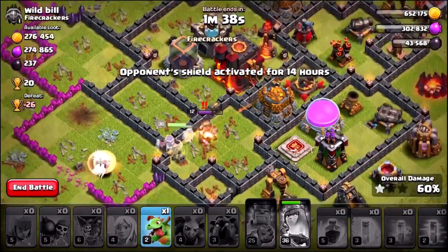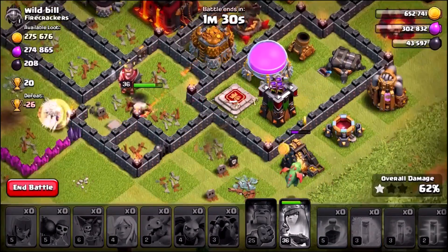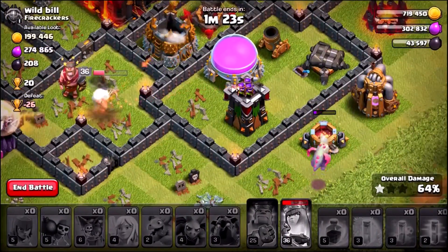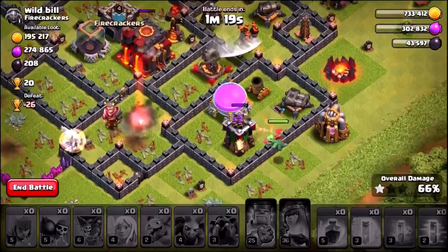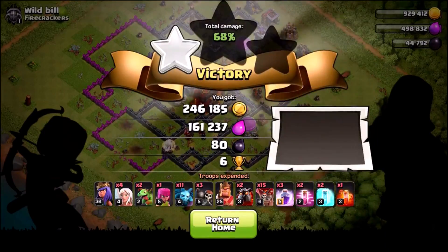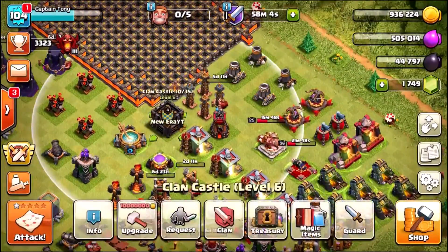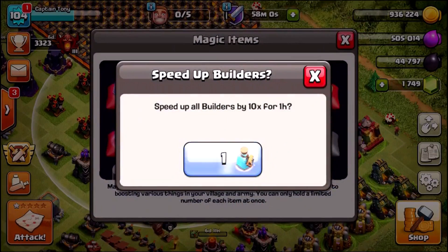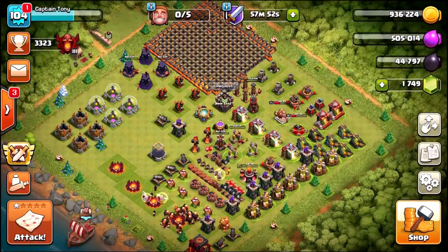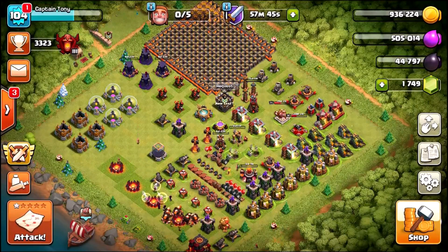The queen's in a bit of trouble from a fast-firing archer tower, so I'm using her ability — she takes down the enemy king at level 12 easily. I send in the baby dragon to help distract the archer tower. The queen grabs the gold storage which is great, but the baby dragon is taking too long and it doesn't look like we'll get the second star. We're returning to a ground attack strategy going forward. Using one more builder potion leaves us with three remaining. Leave a like if you enjoyed it, subscribe, and stay tuned for the next one!